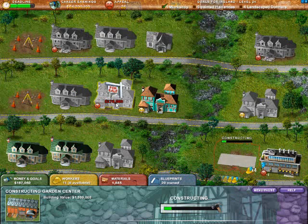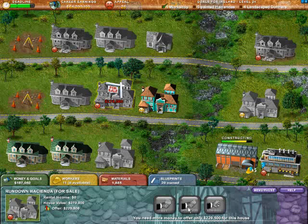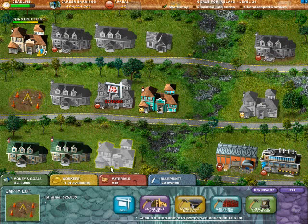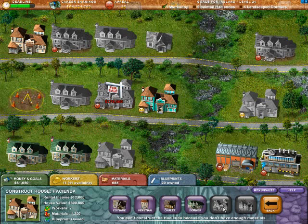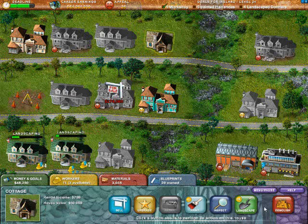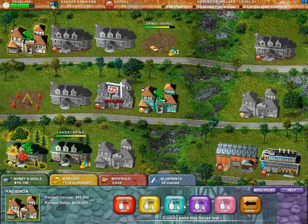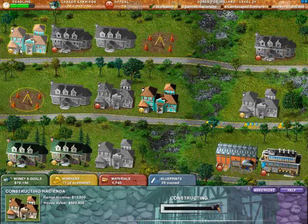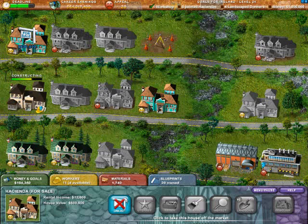We can go ahead and get that garden center set up. Even if we offer less, we don't have enough money right now — darn. We might have to sell this Hacienda to make ends meet, but we're not going to do that just yet because we've already got this other one on the market. Let's landscape up these Dormers. There's a development funding goal to raise a million dollars — I don't see a problem with that, we'll just work around it with these Haciendas to pad our bank account.